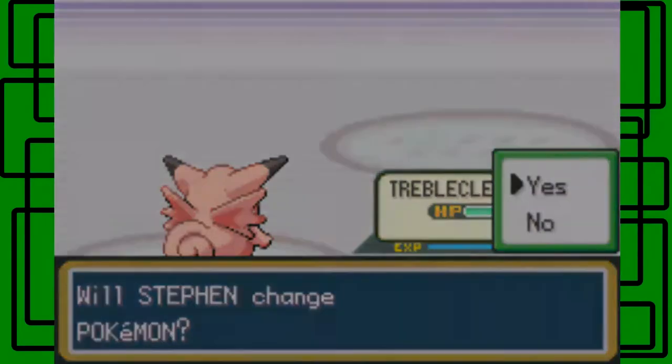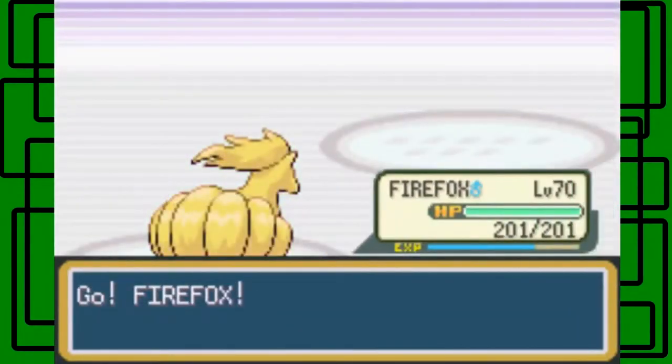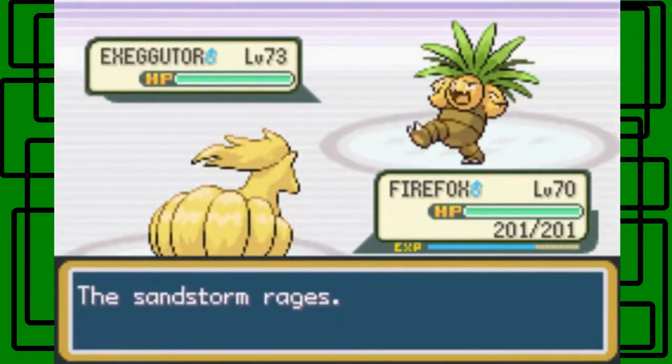Now Exeggutor — let's go with Firefox. I'll use Flamethrower just out of curiosity. This Exeggutor is level 73, male.